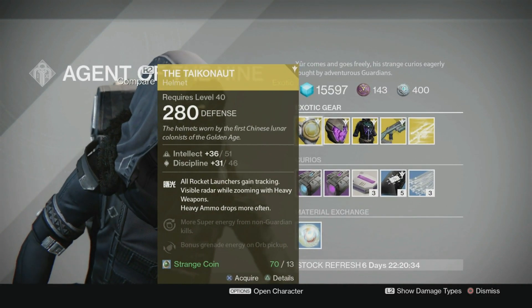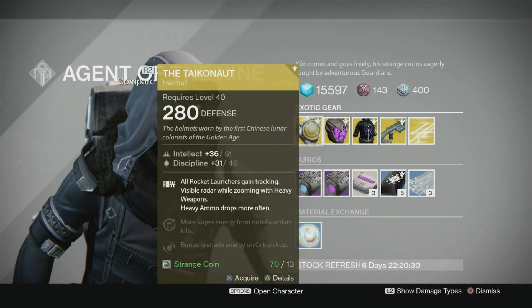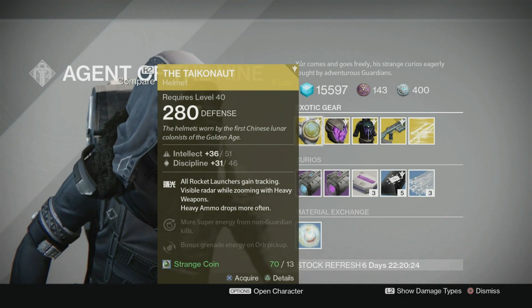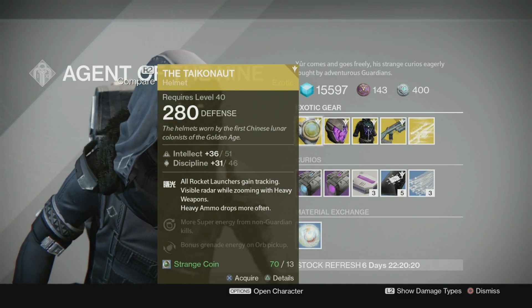For this week we have a 280 defense Tychonaut Titan Helmet. Fully upgraded it's going to give you 51 Intellect and 46 Discipline, and the main perk is all rocket launchers gain tracking, visible radar while zooming with heavy weapons, and heavy ammo drops more often.